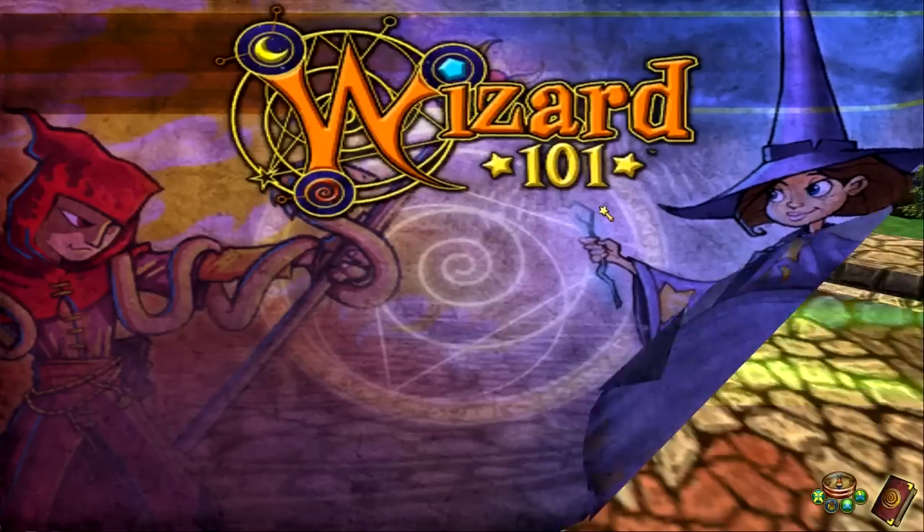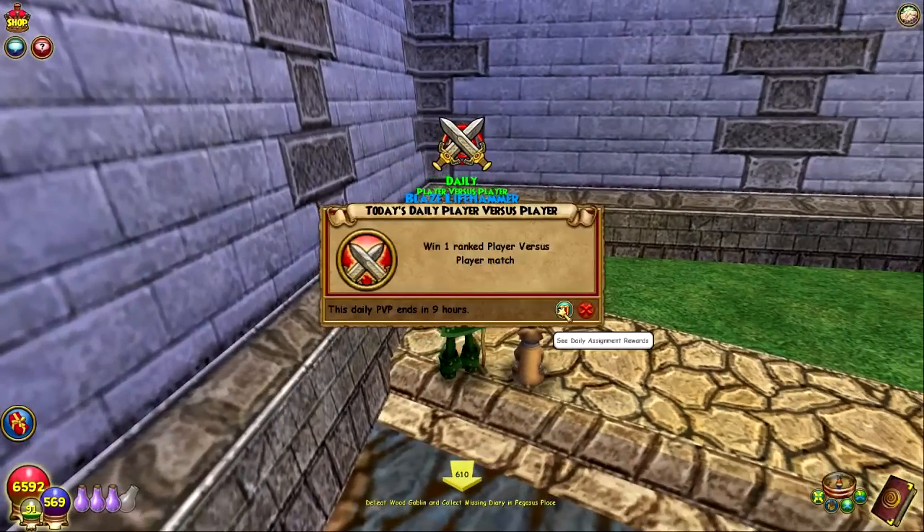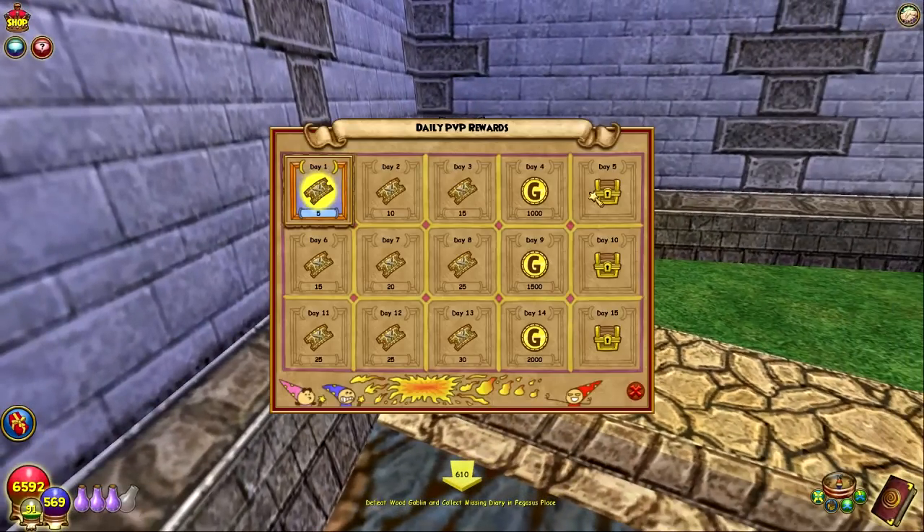The other knight pets are from the PvP daily rewards. Basically how that works is just like the daily assignment rewards — every five days you'll get a chest, and in that chest could be one of the new knight pets. Lore master spells are also part of that. On the fifth day it seems like you can get some good PvP-themed rewards.